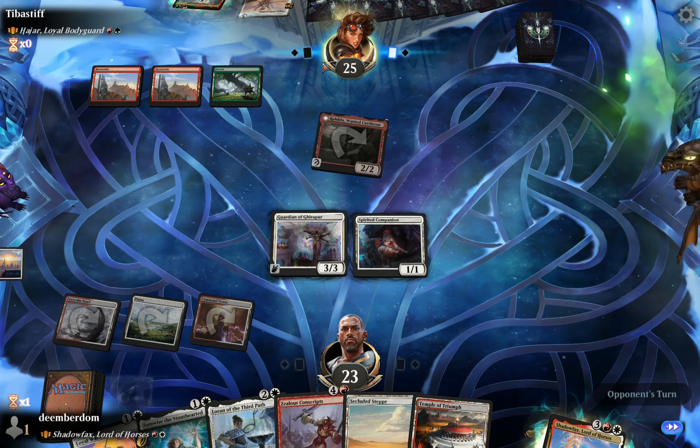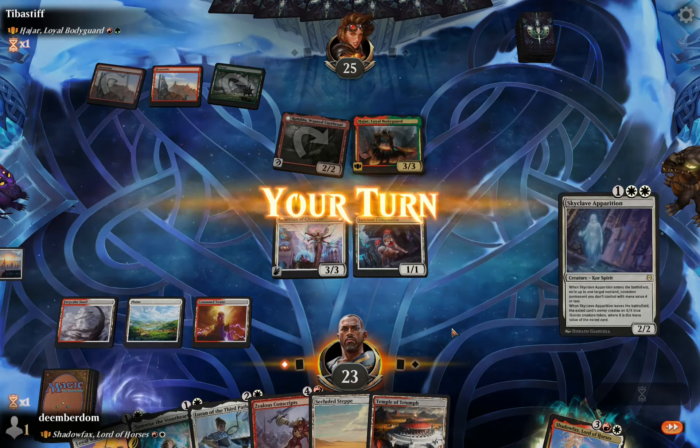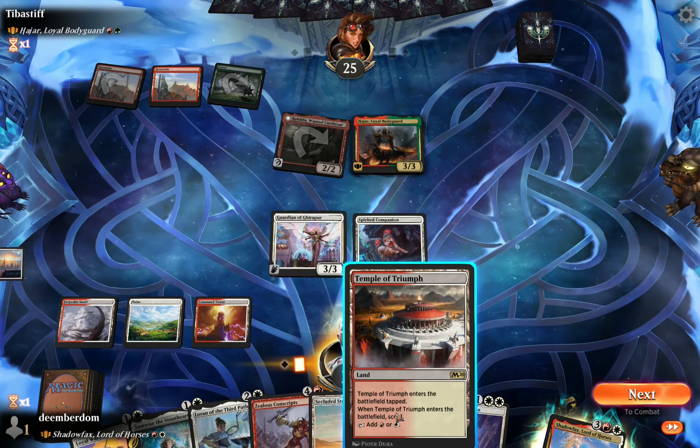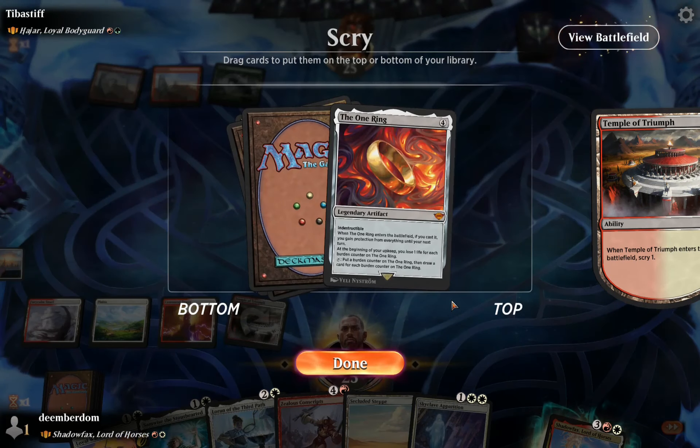The creature is a first striker so it seemed like a very sketchy block, even though we had a 3/3. It's unfortunate they get to use the Ragavan effect and steal stuff off the top of our library, but it just seemed like a risky block there.